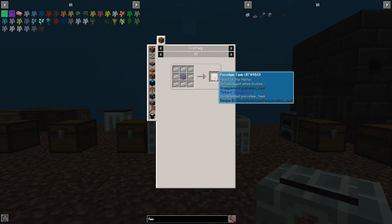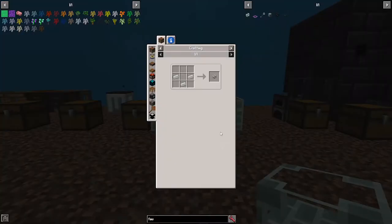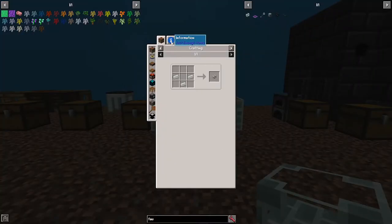Next, you need to make yourself a porcelain tank. The porcelain tank also retains the liquid when broken. If you have lava fuel in here, you won't lose it. To drain the fuel out, just right-click with an empty bucket. And the porcelain faucet — the porcelain faucet can be used to extract fluid from a tank into the one below. They can be placed on the side or the bottom of a block, activated either by right-clicking or redstone. The faucet will pour until it runs out of fluid or until the tank below is full.